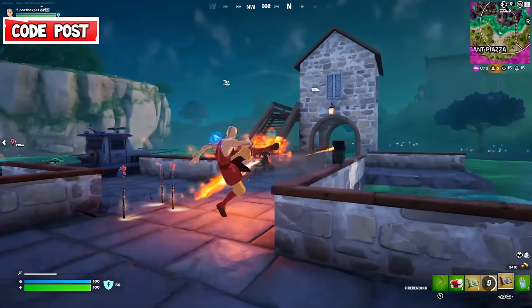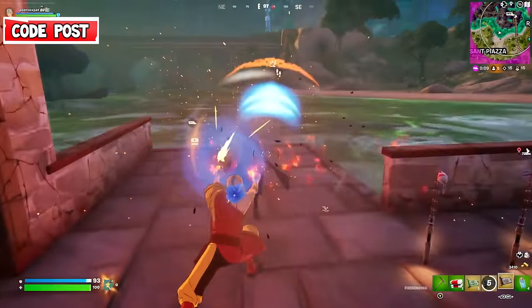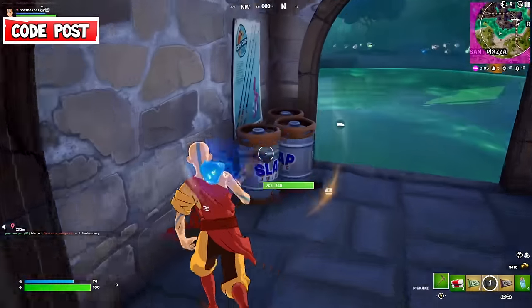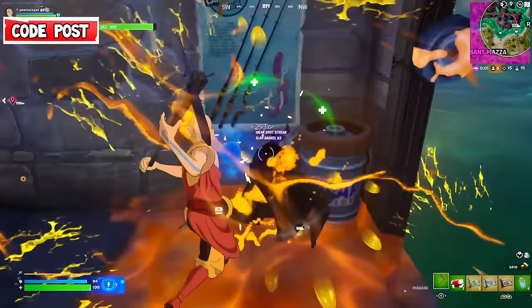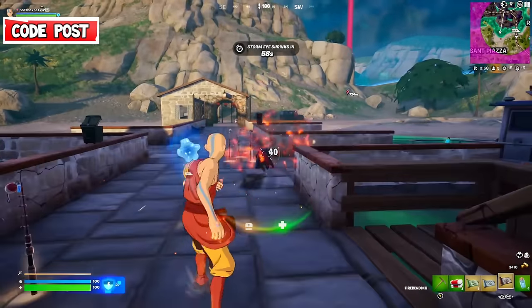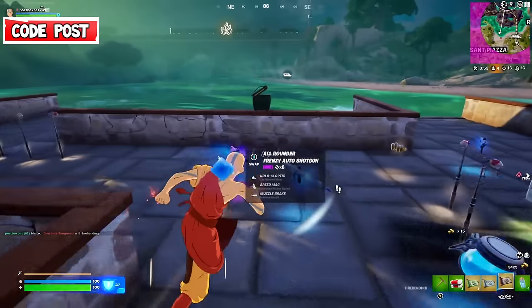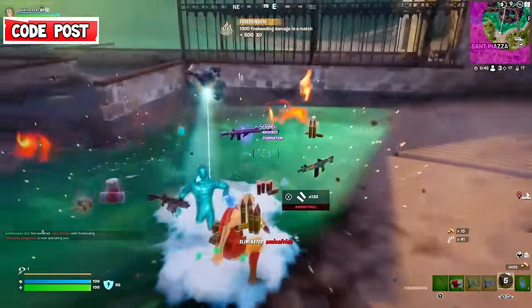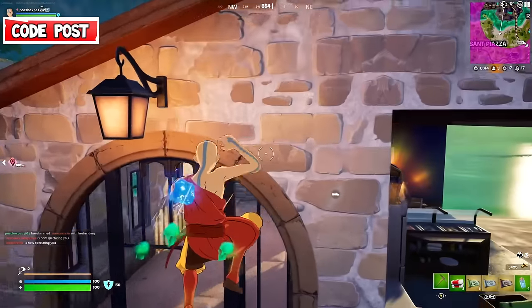We've got another player over here - we'll take him out using our fire ability. Lovely 40 damage. We can use these slaps as well to get max shield again. Obviously we want max shield as quickly as possible, so let's use these and get back up to 200 overall HP and shield. These mythics are quite good but only using them is a difficult challenge. The perfect elimination with the fire bending slam - that was awesome!